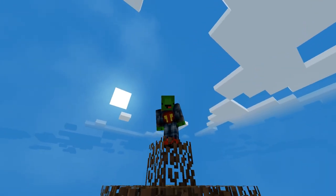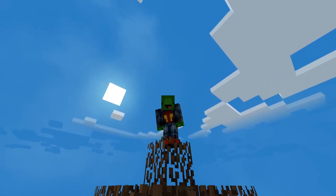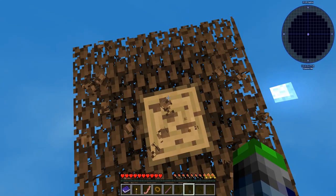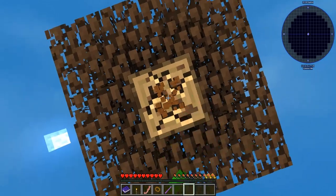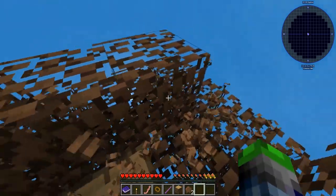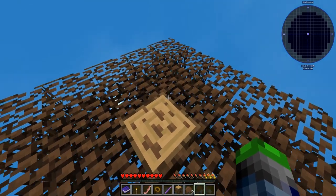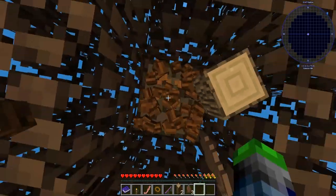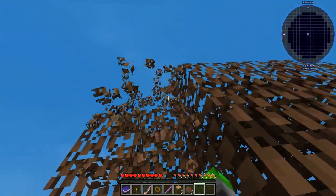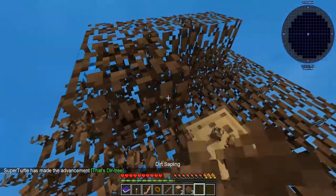Ladies and gentlemen, welcome back to a brand new series — Sky Factory 4! I can't believe it's already out, it's freaking amazing. So we're gonna get started here, and this wood looks kind of weird — dirt resin and oak wood. The particle effect on the leaves is amazing. It's more dirt resin, it's like a dirt tree or something. Oh yeah, that's a dirt tree.